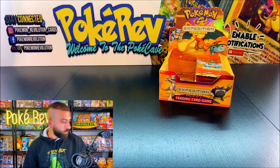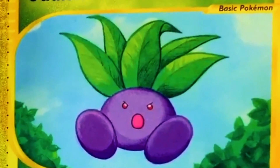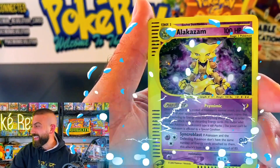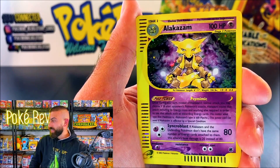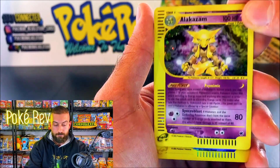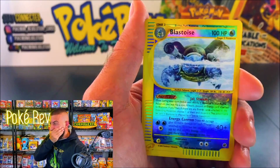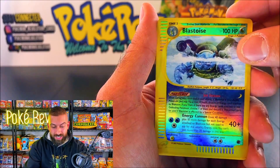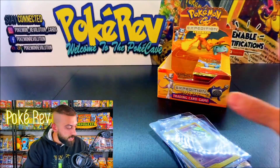Next, we have Ryan with a one-pack for Feraligatr. An Arbok Holo — I wouldn't want to mess with that. It's a holo, it's a holo — we got an Alakazam! We are piling up these hits! Look at this thing! But don't forget, there could be two more hits back here.